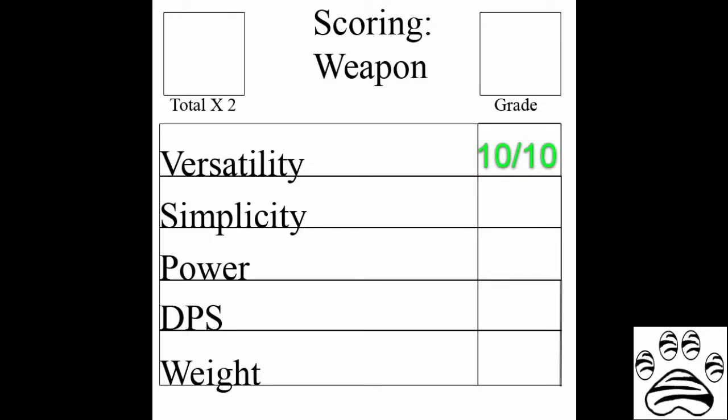Versatility: 10 out of 10. The weapon has a function for every possible need with Weiss's semblance. With the power to change the elemental damage typing along with switching between long range and close range, the weapon is able to counter many different types of enemies — even able to comfortably subdue rather than kill with the use of ice dust.